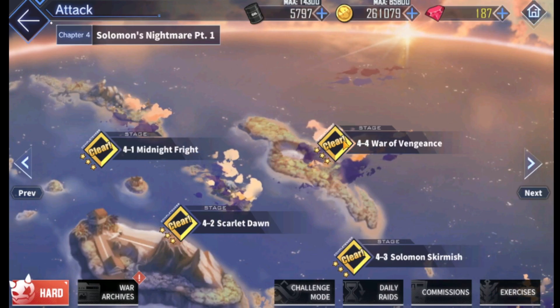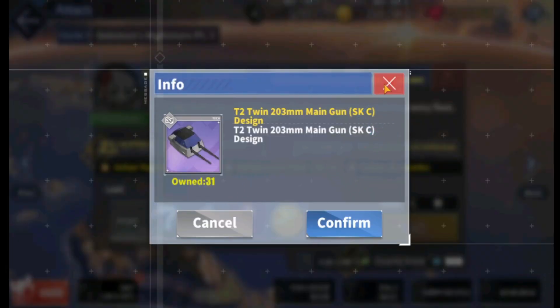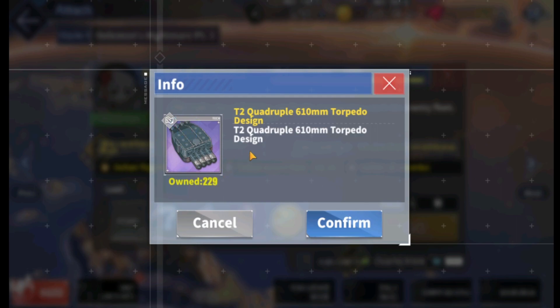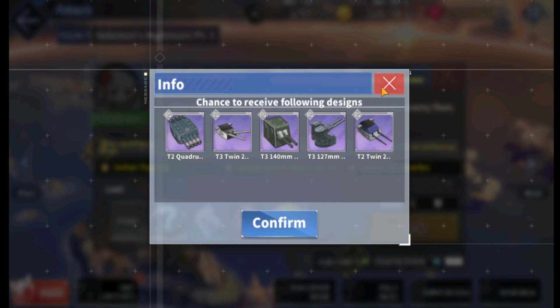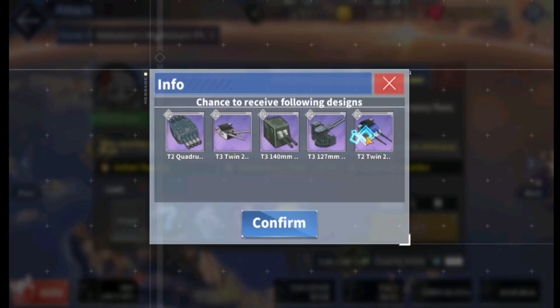And then we've got 4-4, where you also get the main gun, but additionally you get the quadruple 610mm torpedo. If you're playing manual, you definitely want to have good destroyers with good torpedo guns — these are decent in the beginning, so pick those up. 4-4 is probably the most preferred because you also get the heavy cruiser gun.